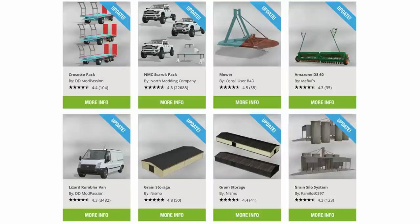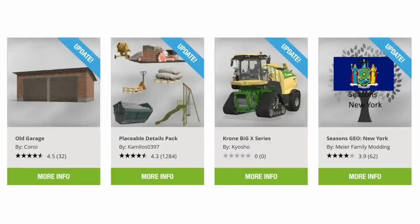From the top left we have an update to the Crosetto pack by DD Mod Passion, the NMC Scarrock pack by North Modding Company, the mower by Concee user B4D, the Amazon D860 by Matthew FS, the lizard rumble van by DD Mod Passion — we're going to come back to that in a little while — grain storage by Nismo, the grain silo system by Camelos 0397, the old garage by Concee, the placeable details pack by Camelos 0397 — that's had another 10 added, I think that's up to 49 things in that pack — the Chrome Big X series by Kyosho and the Seasons Geo New York by Maya Family Modding have all had updates today.